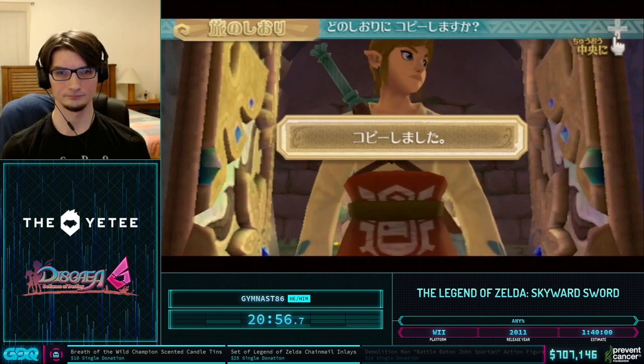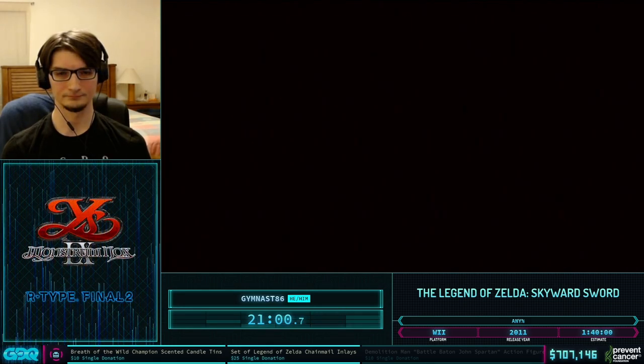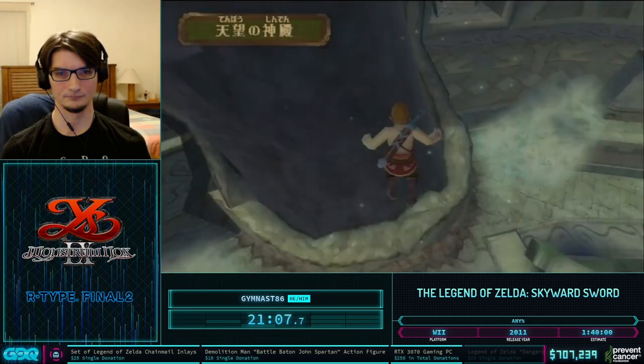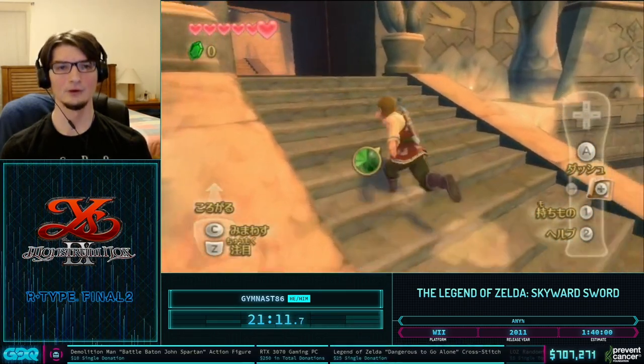Right after this cutscene we'll do the reverse bitwarp, and this time we're going to use coordinates from our files because this is not a new game file. The game is actually going to read the coordinates on File 3 and apply them to Skyview.